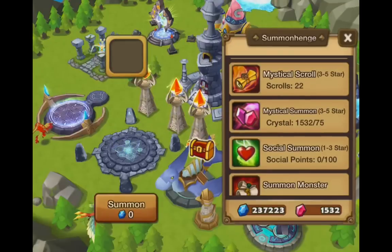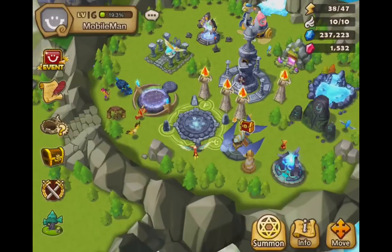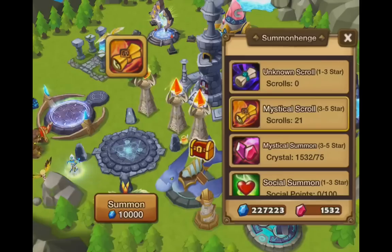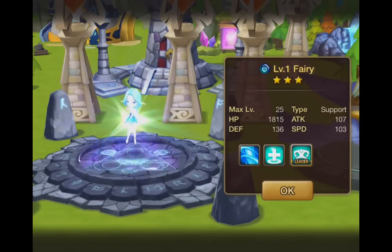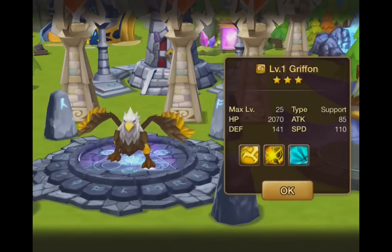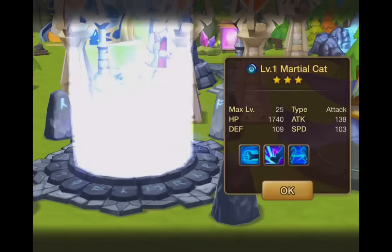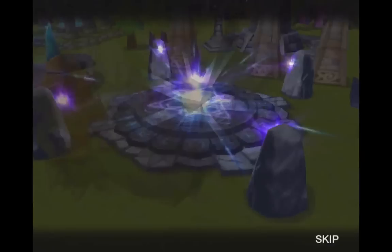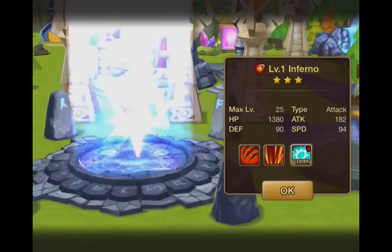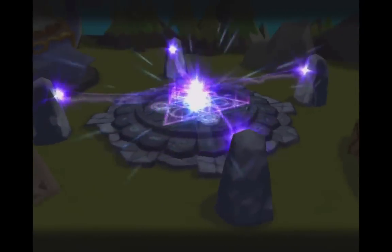Alright guys, we're going to start summoning now and we're going to get 3 to 5 star monsters — hopefully something good. Okay come on. Junk. Epicon Priest. A level 1 fairy, I already have that. A level 1 griffon — I think I might keep this, I don't know what it's going to evolve to. I want to really get that phoenix. It's already evolved to level 4, but as you can see I'm not getting anything good in my first 6 scroll openings — just a lot of 3 stars, which isn't terrible but that's like the lowest you can get.